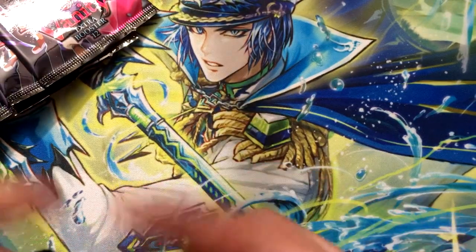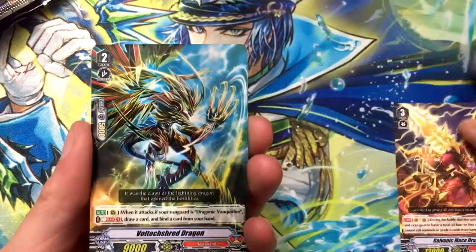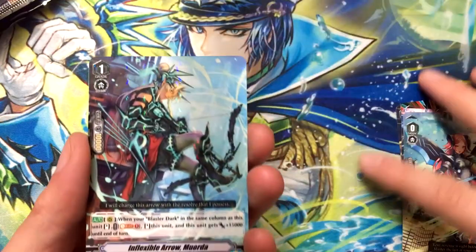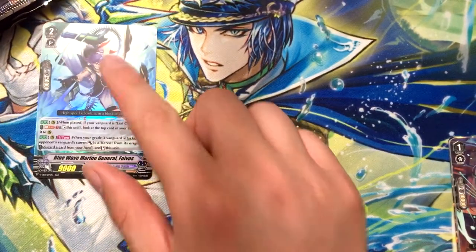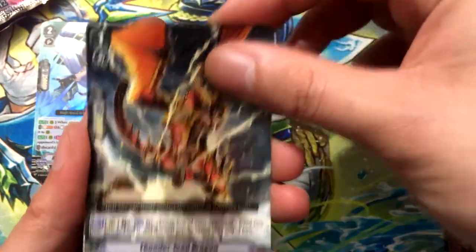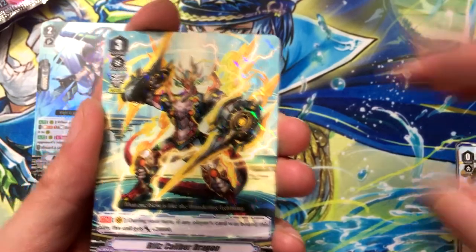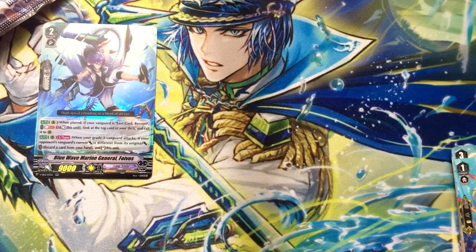Alright, first pack. Let's adjust the frame a little bit. Inflexible Arrow Morta and Blue Waveman Marine General Foivos - still looks cool. Deals with his abilities, his skill is with Last Card Revan, so it might be needed. Blitzcaliber Dragon, Blitzcaliber Dragon, Blue Ward Command. Slow start - this is the third pack.